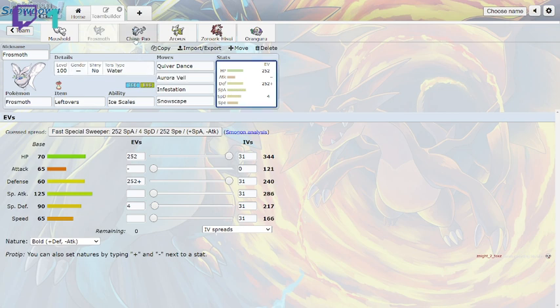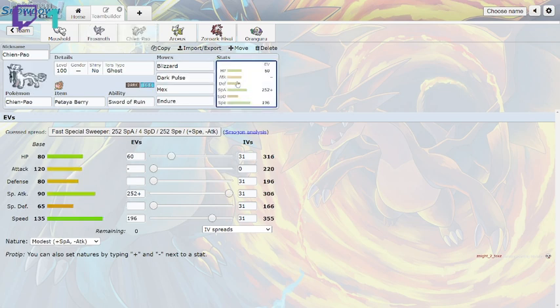This isn't a fast special sweeper — it's more of a bulky sweeper. You use Infestation and Aurora Veil to boost defense and special defense, then try for a sweep. I'll probably change it to an Infestation plus Powder Snow or Fairy Wind set, which would be better. The next set is Chien Pao — max special attack, 196 speed, 60 HP, with Blizzard, Dark Pulse, Hex, and Endure, with Tera Ghost.